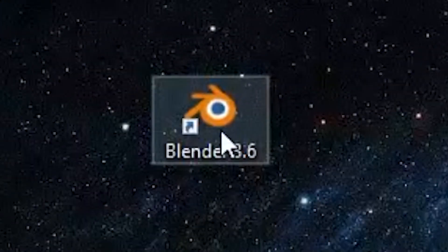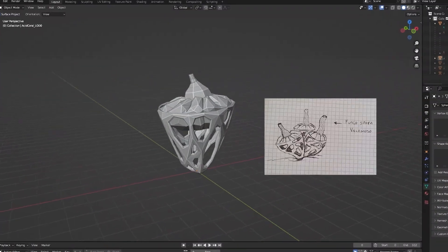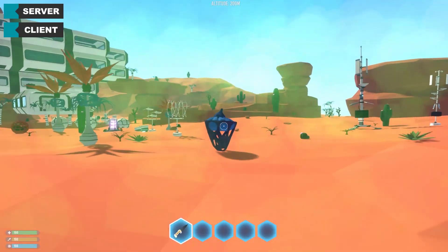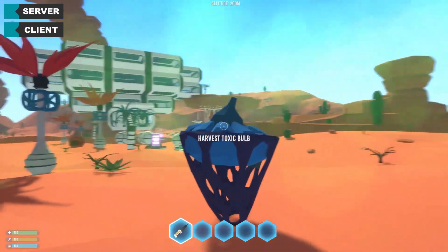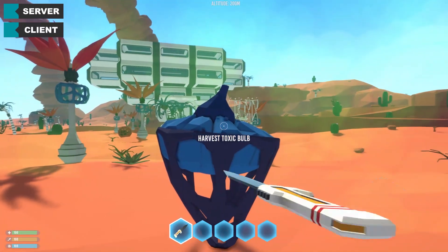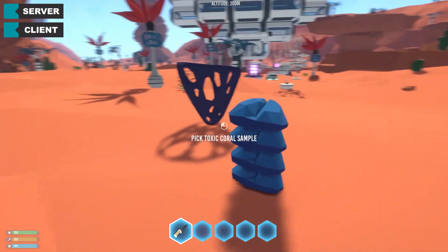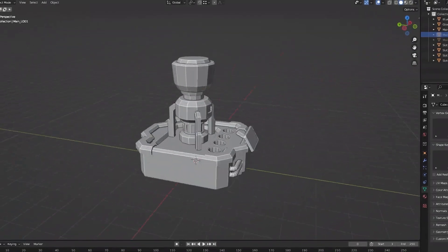Next thing to add comes from an old concept art — it's a poisonous coral. The top part will release some poisonous gas, so if you have something to protect yourself with, you can harvest it and get the toxic bulb sample, which is basically just a chopped slice of it. This will probably be useful with the next item, the biomass burner.